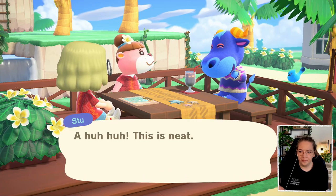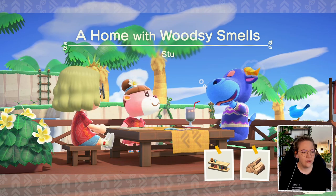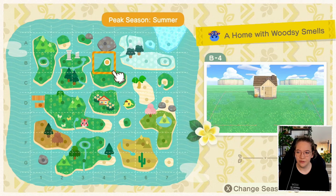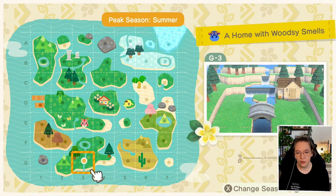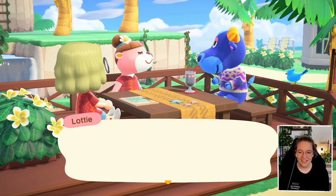We won't read all of this out because it takes too long and gets hard on the voice. You can see the items once I unpack them — it's the log shelf, some firewood, and the owl clock. I actually made a pretty cute interior for him. I used it as inspo for Grizzly's home on Neporia as well. Right — this is perfect, a home with woodsy smells.